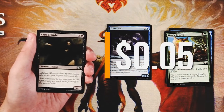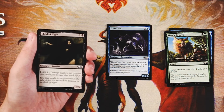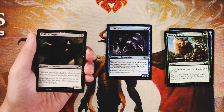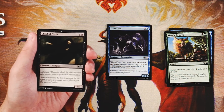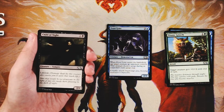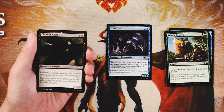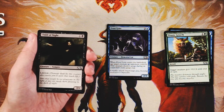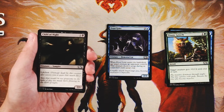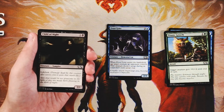Child of Night is a 2/1 for one and a black with lifelink — any damage dealt by this creature means you gain that much life. Things like first strike or double strike on the opposing creature mean it deals damage before this one, so you won't get the lifelink trigger, just a heads up for newer players. It's a very classic card and a very reasonable two-drop in a core set. The lifelink can buffer your life total, and it can trade with things like Frost Lynx. Still not the pick here, but not a bad option if you're in black and need two-drops.